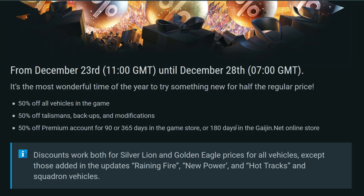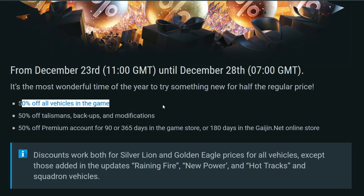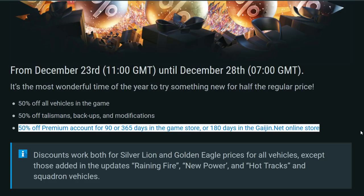You can find the premium offer in the top right-hand corner in-game, and from Gaijin.net the 180-day option costs about $20 — basically two hours of work, so it's a really good pickup. If you want specific talismans or vehicles in-game, those are 50% off too, but before anything else, please get premium.